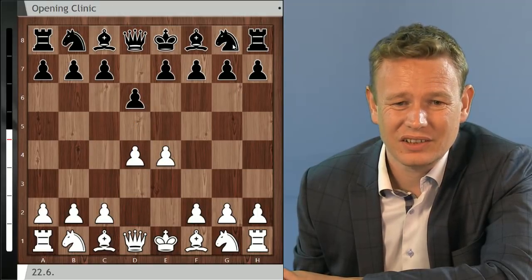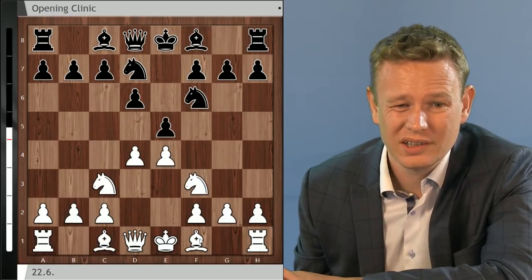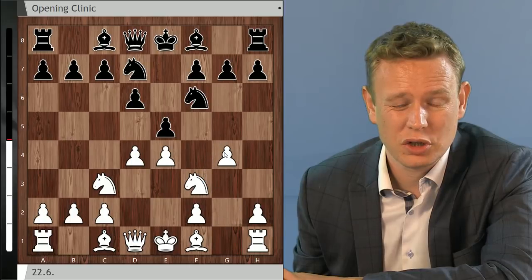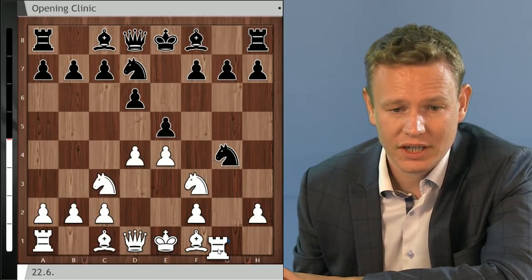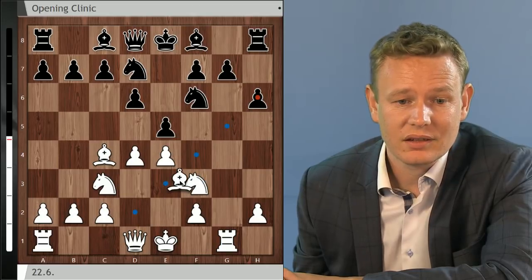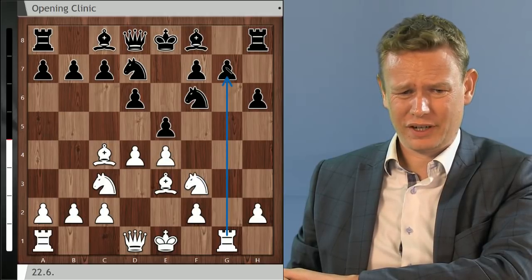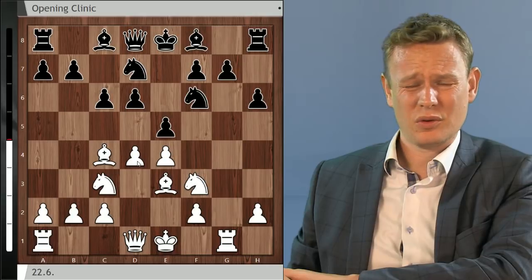Jan admits he's never studied this g4 line in great detail. He'd normally be a Bc4 guy, play a4, be slightly better, and keep the same number of pawns. The usual disclaimer applies — he doesn't really know what he's talking about here. Looking at the line: g4, Nxg4, Rg1, Ngf6, Bc4, threatening knight g5, so h6. Then Be3, with some alternatives we'll get to later.